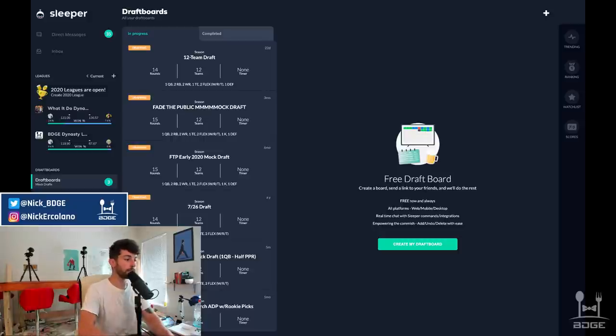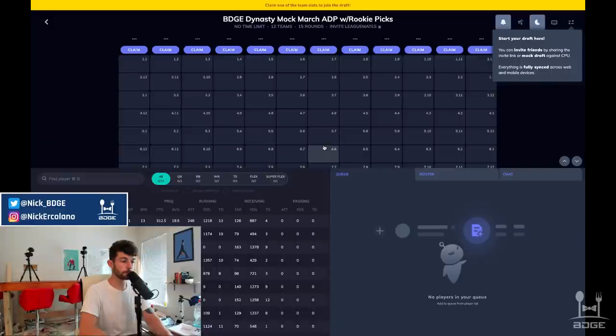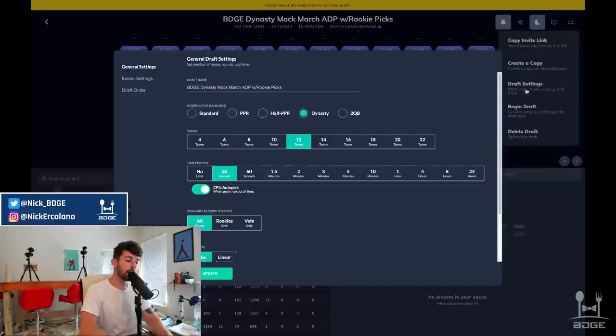We're on the Sleeper app, which is arguably one of the best if not the best platform to mock draft on — that's sleeper.app. They also have an actual app on mobile. I would say Sleeper and the Fantasy Pros Draft Wizard are the best for mock drafts. When you sign up on Sleeper, you click the section that says draft boards, then hit the big 'Create My Draft Board.' We're going to do a 12-team, half PPR, one quarterback league.